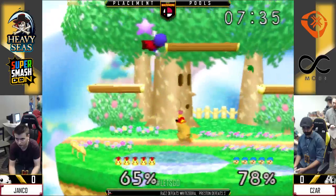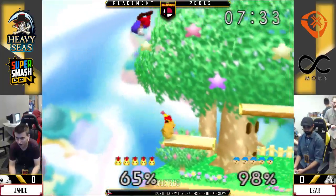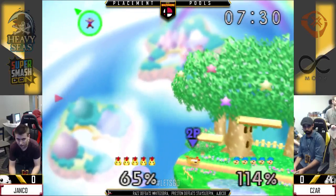Mario's actually got a lot of good combo breakers in general. He's got down B that comes out in frame 2 and up B that comes out in frame 1.